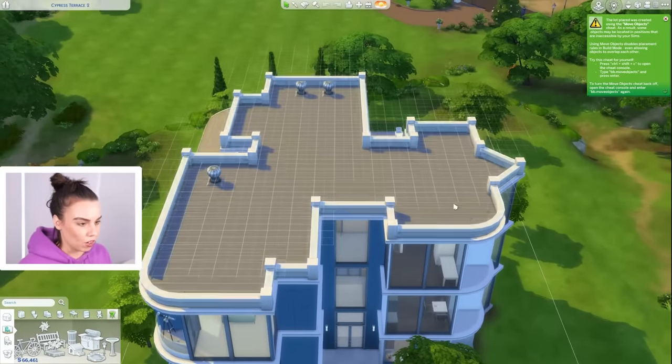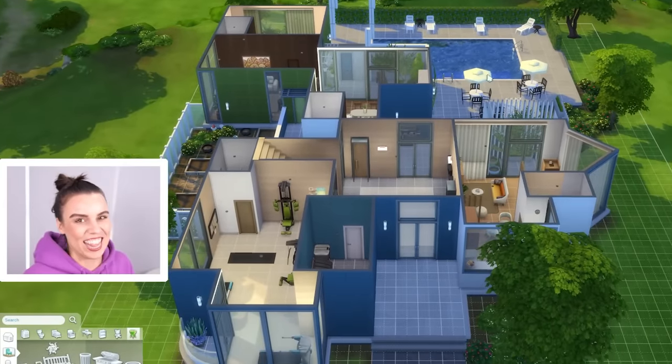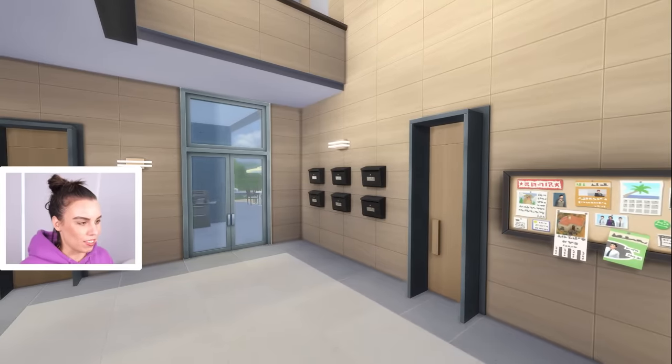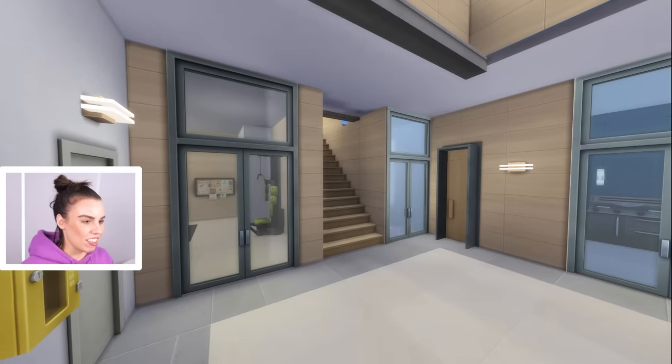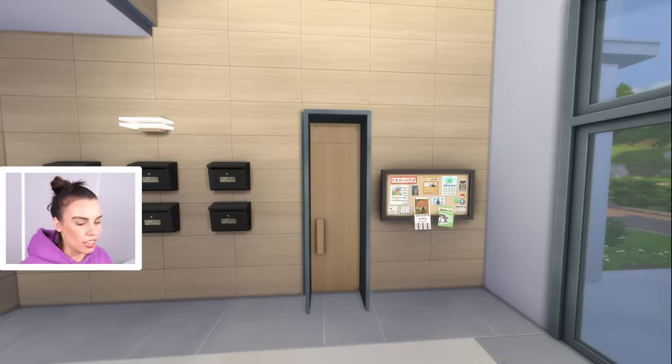James and I were literally in my office at 2am last night discussing this build — that's how obsessed we get. The entrance is pretty cool; we've got some mailboxes over here, and the staircase is just over this way next to the gym area. We'll do a full tour at the end when it's finished. This door leads out to the community area.